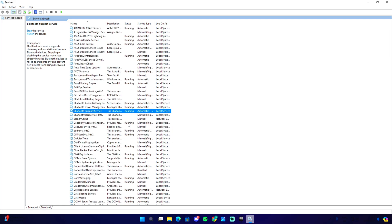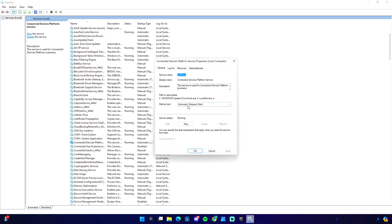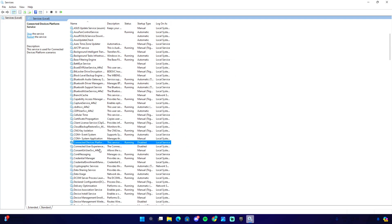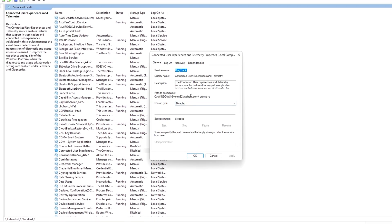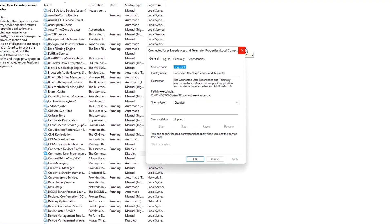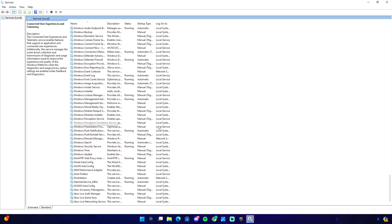Next, search for Connected Devices Platform Service, go to Properties, change startup type to Disabled, and click Apply. After that, locate Connected User Experiences and Telemetry — it may already be disabled, but if it's running go ahead and disable it as well.